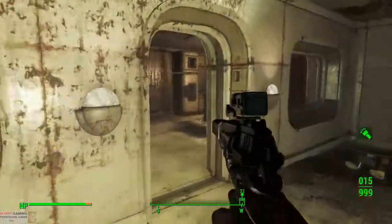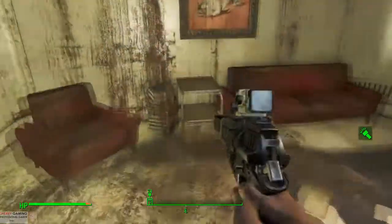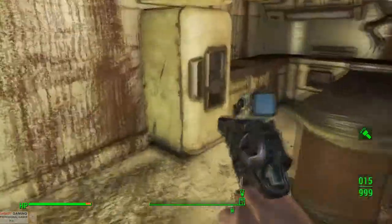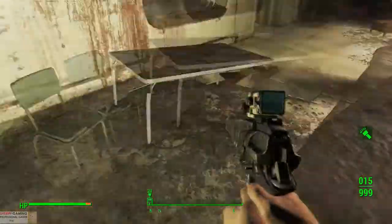There is another test, number three. Here you have to make this room safe for children. So all I do is pick up everything there was. Don't forget to open the fridge and just pick up everything you can find.